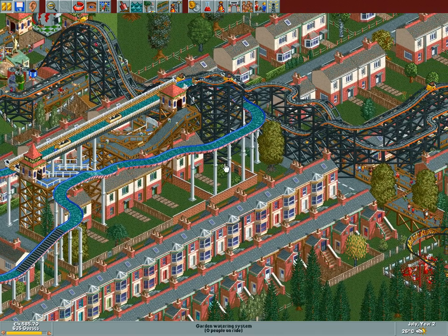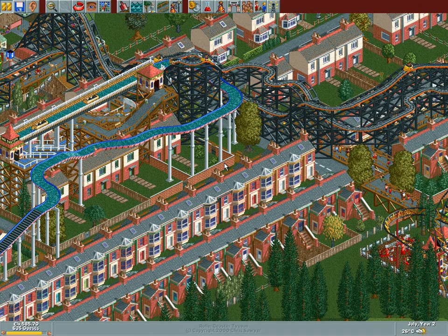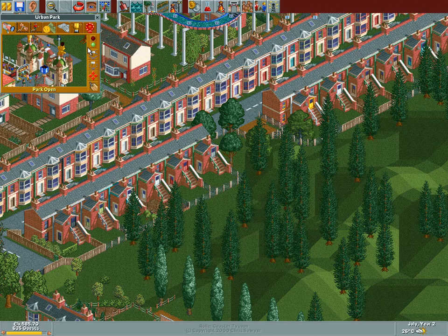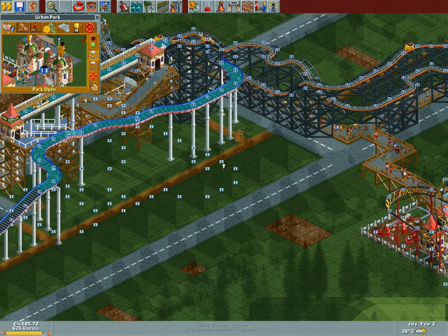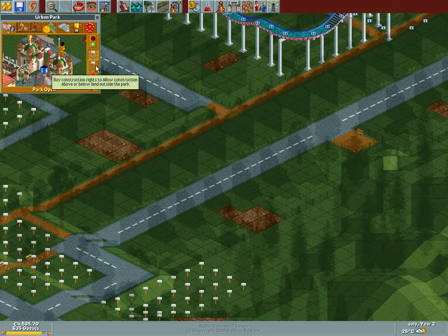Over here we need to build a coaster. It needs to be above these houses. We have path above the houses, which means the station needs to be at height 12 — that's four higher than the path. It's high, but I guess it's doable. As long as I curve at the proper angle, I should be alright. We're gonna have a coaster above the road and just wiggle it in there.